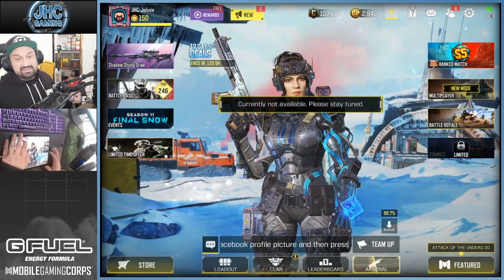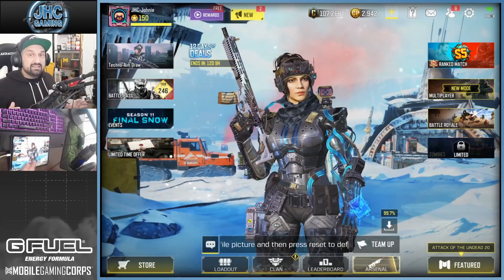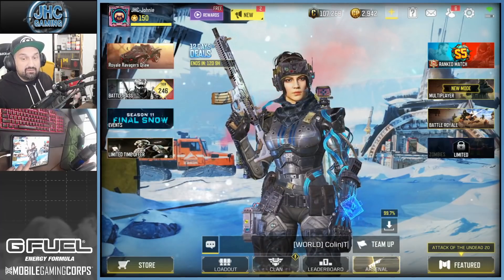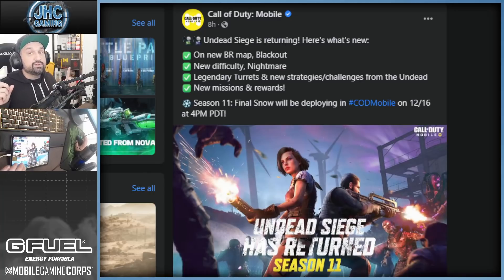Probably zombies will come with the new season, so let's start with Undead Siege. The mode is not available yet - the update is here but the season only starts tomorrow, December 16th at 4 PM Pacific. But we have some news about the updated Undead Siege. The first big change is the BR map Blackout will now be available on Undead Siege, whereas previously it was only on Isolated.